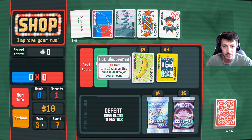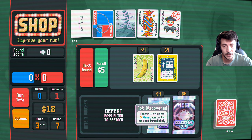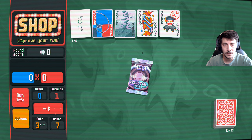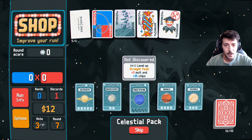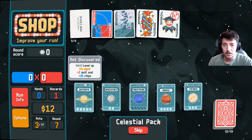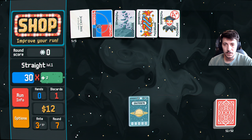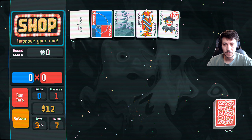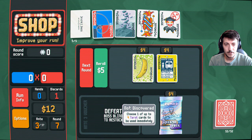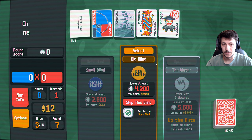Plus ten molt, one in ten chance this card is destroyed every round. Celestial mega pack — choose one of up to five planet cards to be used immediately. Yes, open this! Straight flush, four of a kind, three of a kind, level up a pair, a straight. All right, a straight it is. Jumbo arcana pack — let's just go to the next round and keep our money.